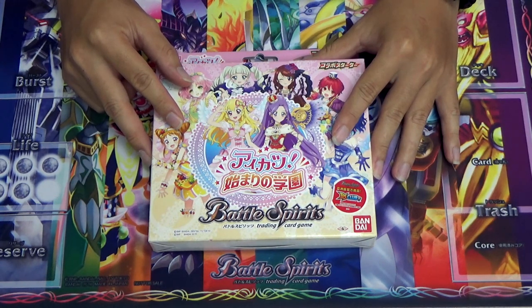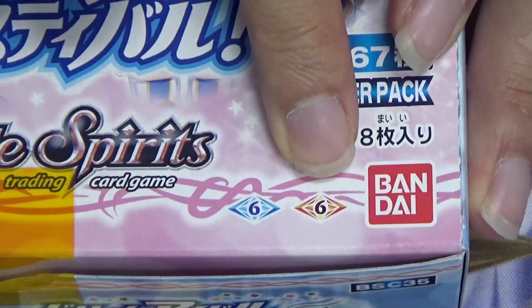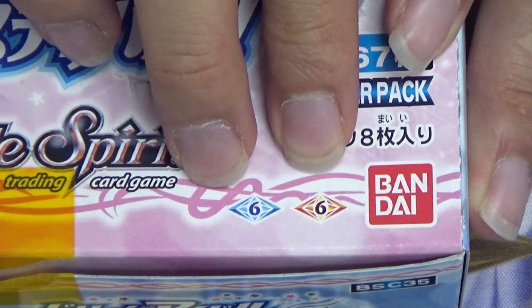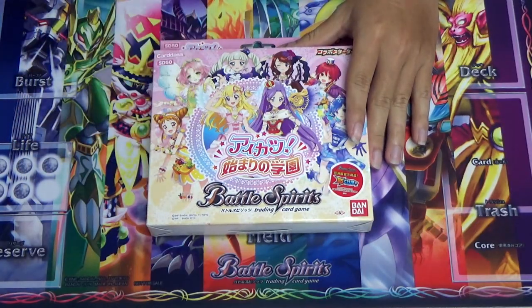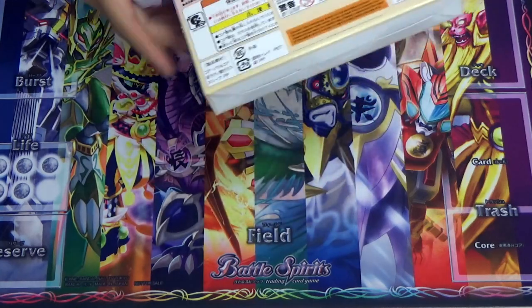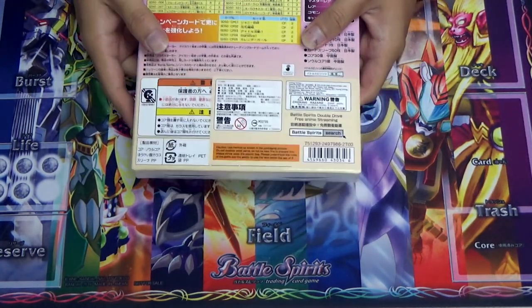The collaboration set now also comes with two different block colors — red — and they can be easily differentiated by a different shape from the BS main set. If you look down here, there's a red icon instead of the usual blue. This is a new implementation coming from this set onwards, so the upcoming BS CB10 will also have the red color indication.